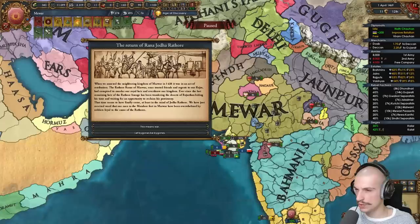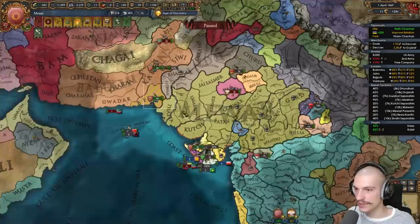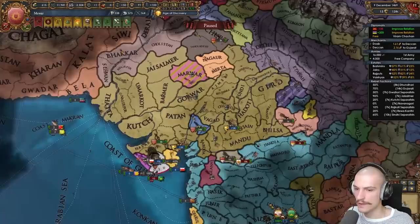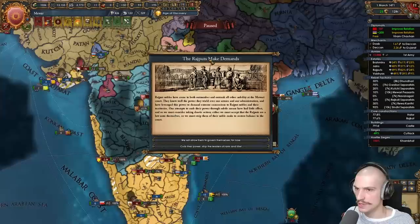Let's finish off Gujarat. There are events in India where random nations pop out and declare independence — the return of Rana Judeau. War with Gujarat is done; full annexing them. They don't exist anymore. Only Junagar remains on the peninsula, which I'll fight now even while dealing with other wars and rebels. Vijianagar won't join because this destabilized, but Orissa is kind of strong — annoying to peace out. My subjects are doing lots of work.